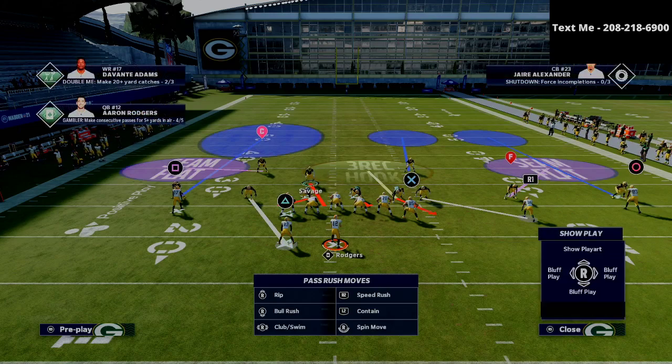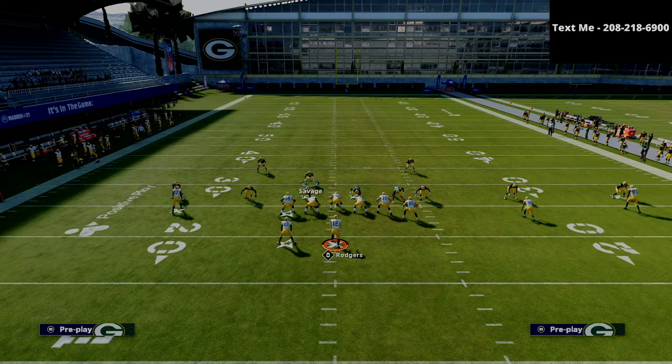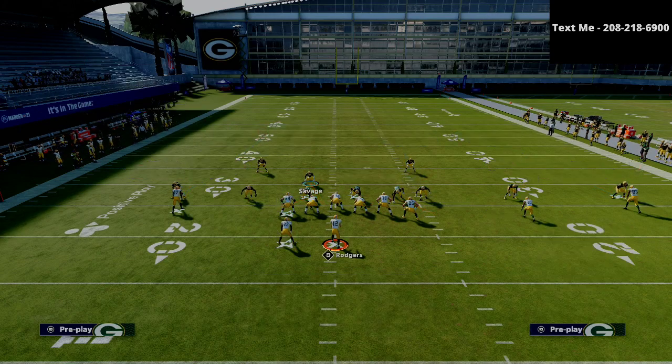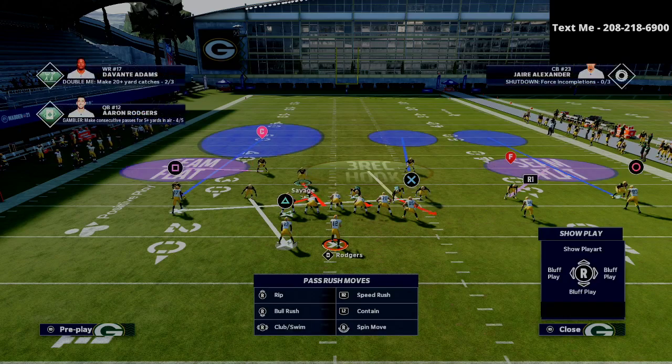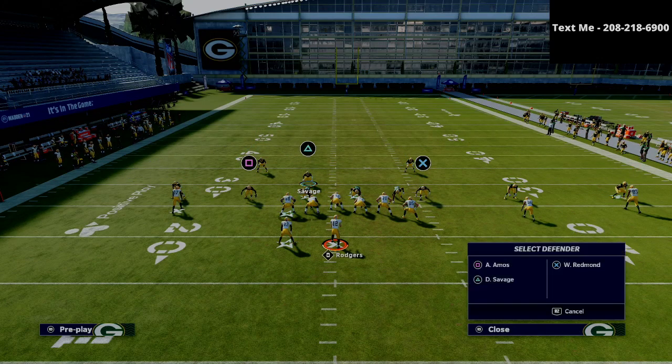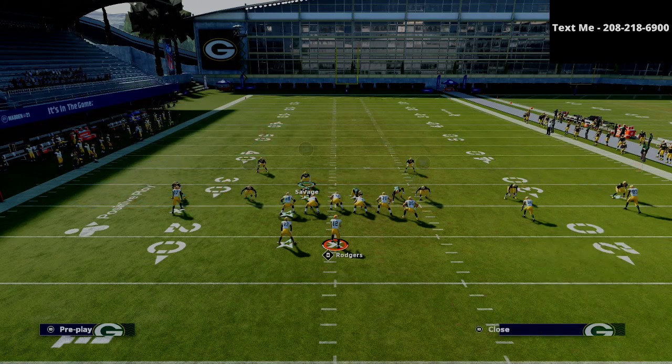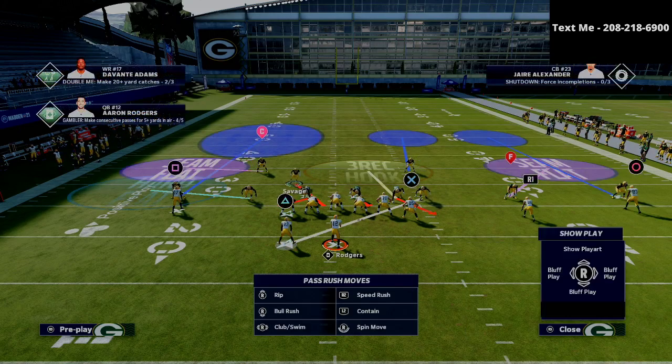The only other thing I would do is if I didn't want to man up the R1 receiver, I would basically man up the square receiver opposite of him because he's oftentimes gonna be on post routes and things like that. Another option would be to drop the square defender into a hard flat and basically just know that you're gonna have to go get the running back yourself if he goes on a route.